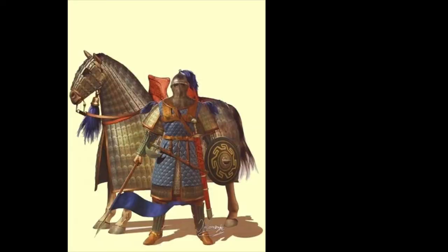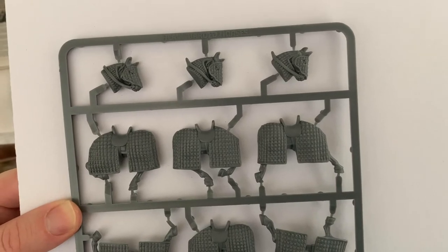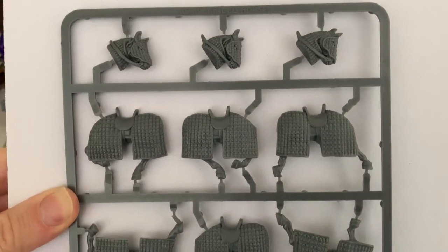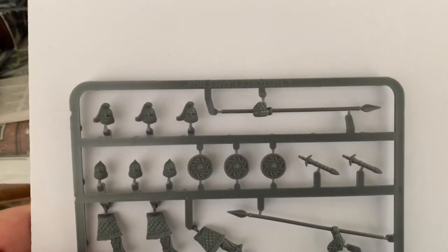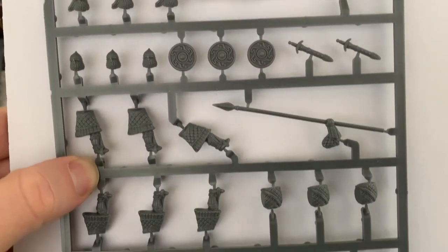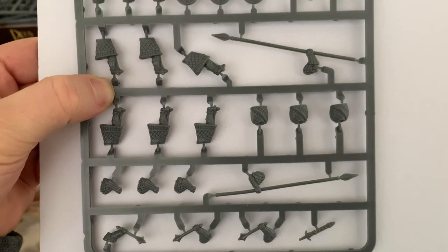Now, however useful or not they were in real life, who doesn't love the look of a properly tooled-up cataphract? And so we turn to the Fireforge Games Byzantine cataphracts. Here are the cataphract heavily armoured cavalry horses — you've got three horses and three tails. You've got six different head options for the cataphract riders, three shields, legs split, and they have a choice of maces or lancers.